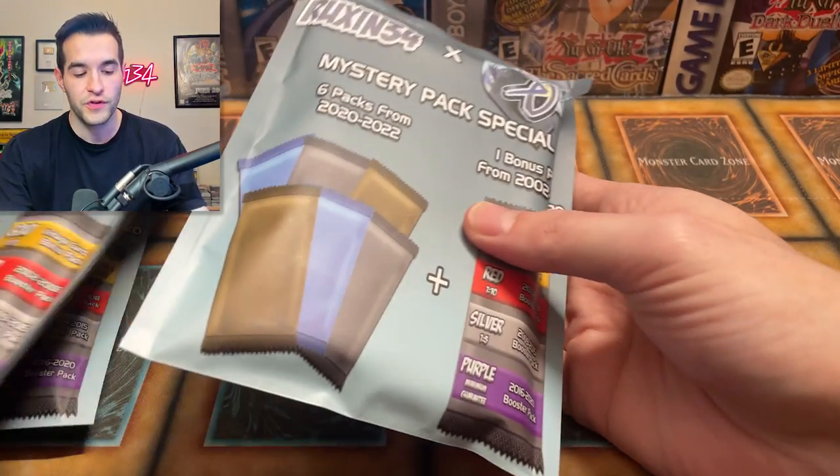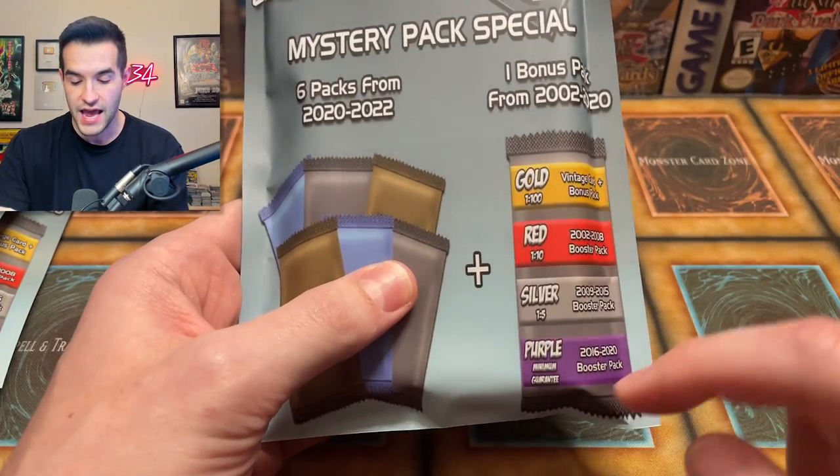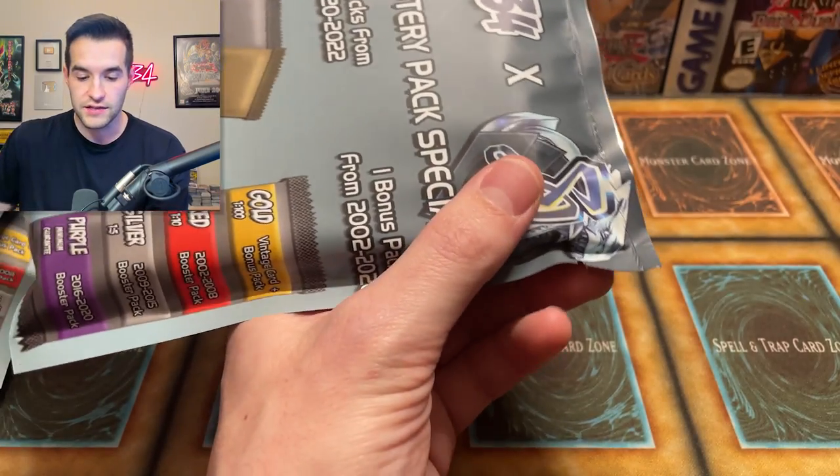We don't have a lot of experience making mystery packs, so we want your feedback — let us know what you like about it and what you don't like, so we can fine tune it for a 2.0 version. Now that we've talked through these things, let's get into the opening. We're going to open up three of these. He sent me a purple, silver, and red, just so you guys can see what the deal is.